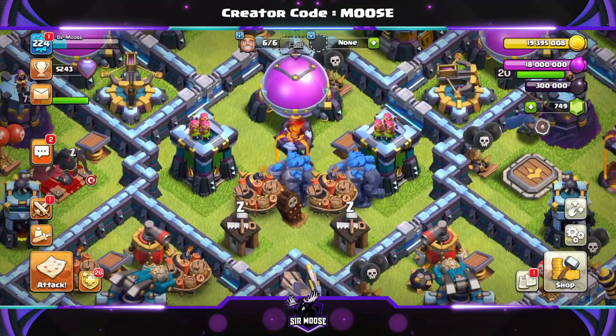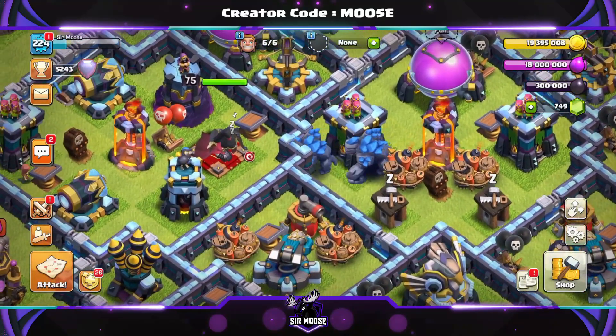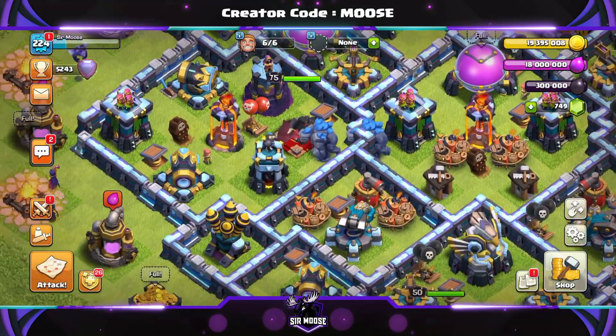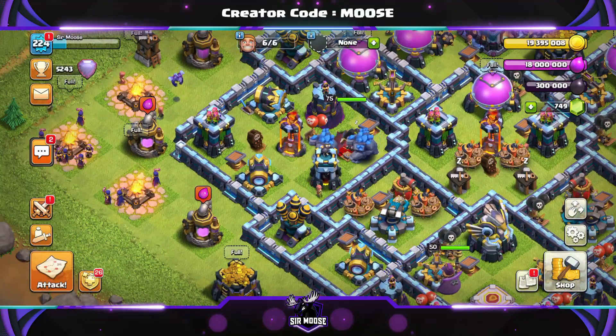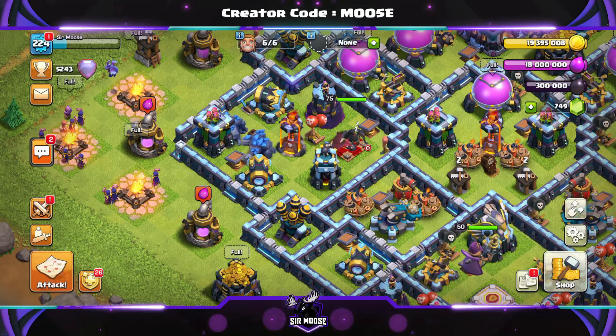Yes, who's walking across my base? It's Dave and Bob the Golems — they're just walking across my base, they don't mind where they walk. Imagine if that was your front garden; they'd be walking all over the plants, the flowers, everything. Oh dear.